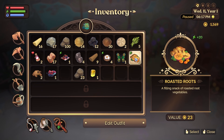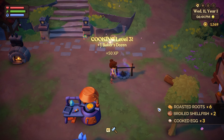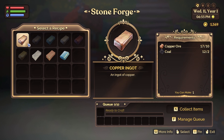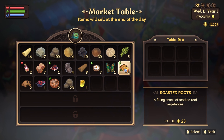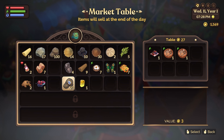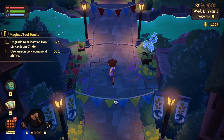First, do I have anything to sell? I can sell some foods since I have a whole bunch at home. Let's pick those things up, then come back and put them to sell. Collect all - boom, that's a lot of food. The ones that give me the most energy are the egg and the roasted roots. I'll sell these, and I have a lot of clay, so I'll sell the rest of those too.